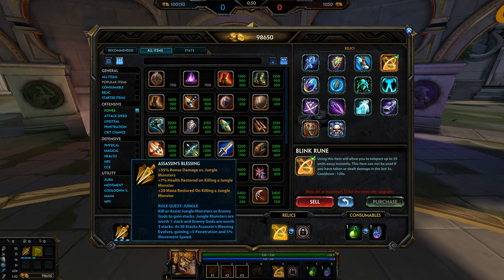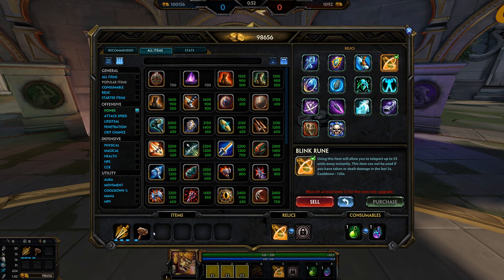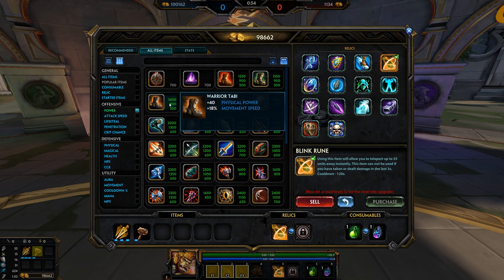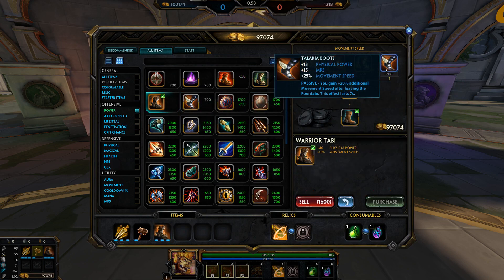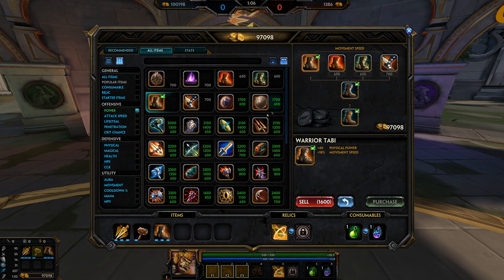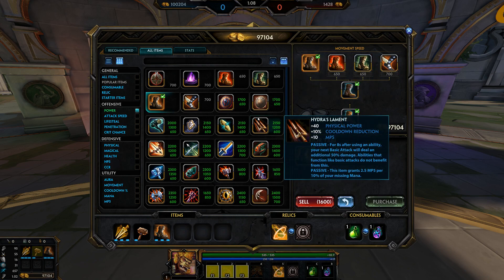Remember, as always, when you get a starter item and a tier 1 item, you finish boots first. Buy Warrior Tabi on Humbats. You can buy Talaria Boots — remember it did lose that 5 power so it's not as good now, but the movement speed is still nice for getting around the map and for things such as counter-ganks.